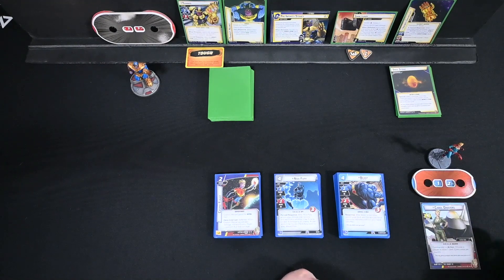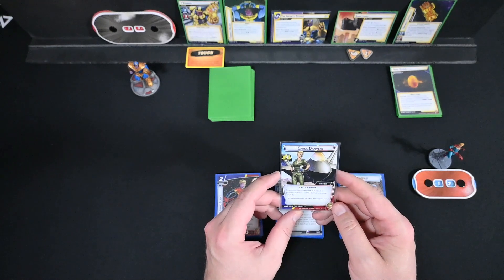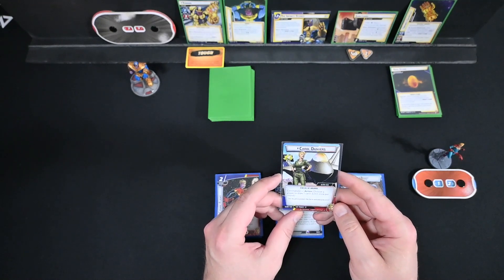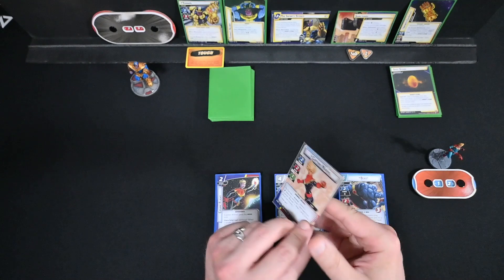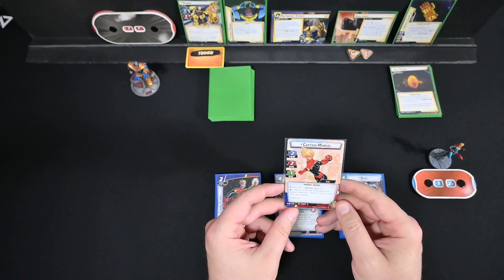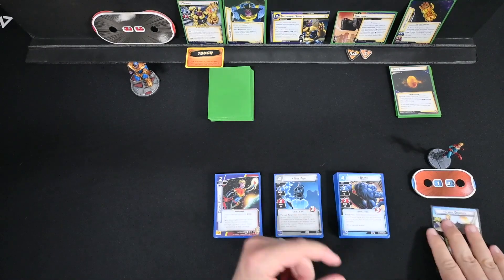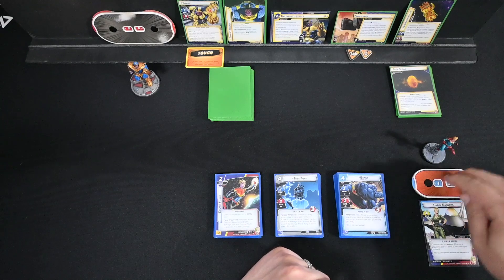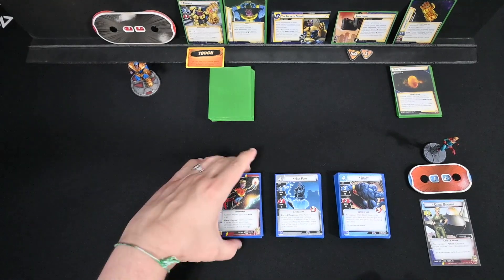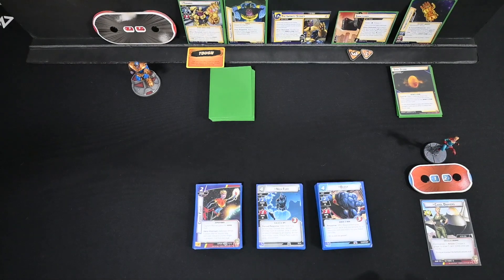Looking at Carol Danvers — Captain Marvel. She has 12 hit points on her Alter Ego side, 4 Recovery. As Commander she can choose herself to draw a card, limit once per round. On her hero side: Thwart 2, Attack 2, Defense 1. Re-channel action: spend an Energy resource to heal 1 damage from Captain Marvel and draw 1 card, limit once per round. She has amazing card draw, and this deck doesn't lean in too heavily on that, but I think it's still going to be pretty good.